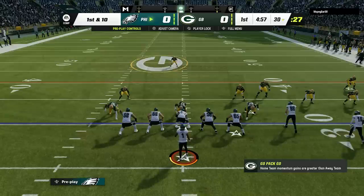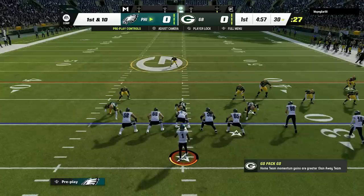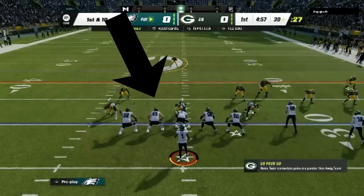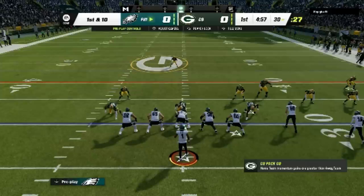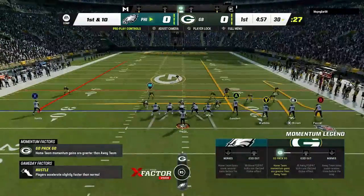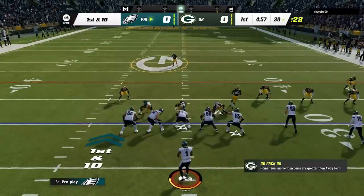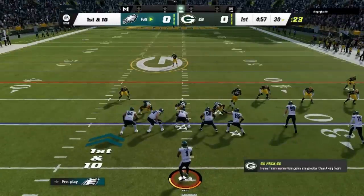As far as the reads go, the first read I'm going to make every single time is a box count. Since this is the only formation in the game with four wide receivers on one side of the field, it creates a lot of opportunities for the quarterback blast. Since there are so many wide receivers on the field, most people will come out in something like quarter or dollar formations — really the only formations with enough DBs on the field to match.